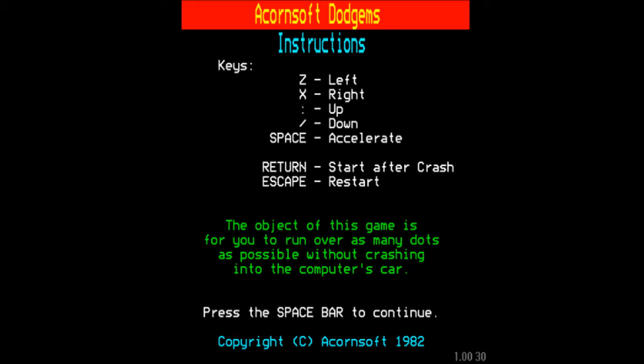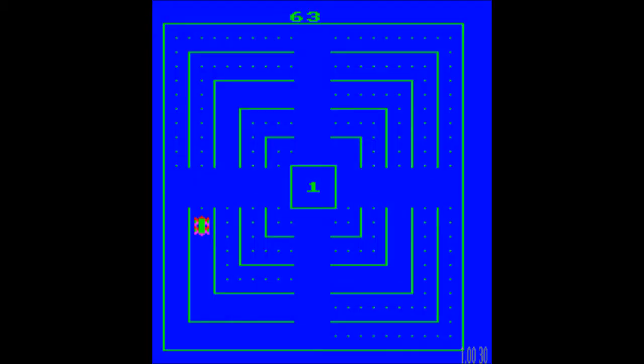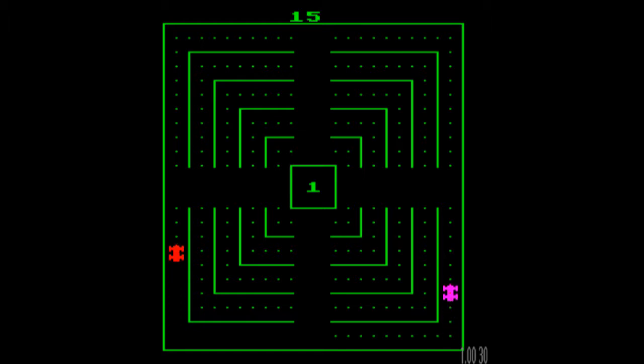You'll see that Return is for start after a crash — I will be using that one quite a lot. Here's our grid and I'm the red car on the left-hand side. The aim of the game is to collect all of the dots without crashing. The computer controls the pink car and it will try to crash into you — that's its sole aim. It doesn't collect the dots; all it wants to do is make life difficult for you.